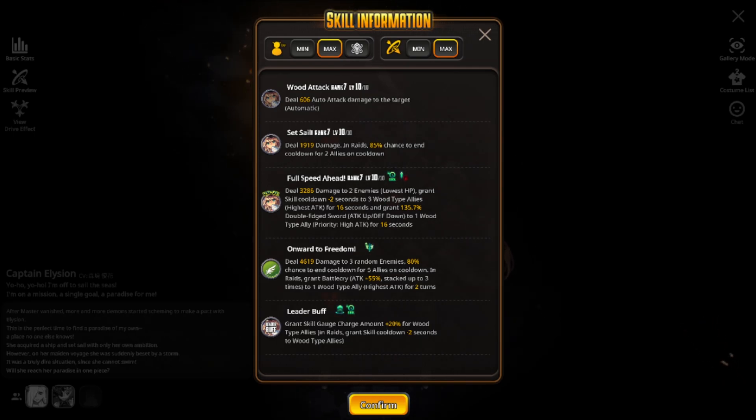As for the slide skill, the double edged sword scales to 135.7%, which is honestly massive for the Ragnabreak side of the game. You could compare this unit to Rosanna — most players expected Rosanna to be used in the wood type Ragnabreak team, but Elysian dropped and her skill set was altered compared to the Japan version. She has double edged sword on the slide skill, which essentially outclasses Rosanna for the raid side. Rosanna is still very strong for world boss, but Elysian is the better option for the wood type Ragnabreak raids.